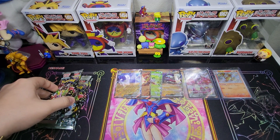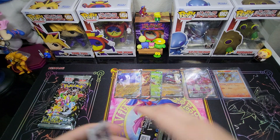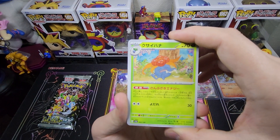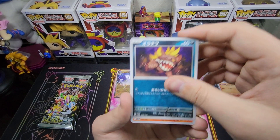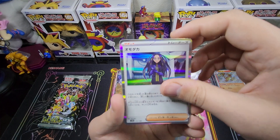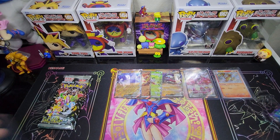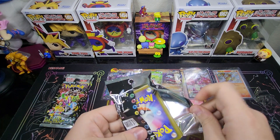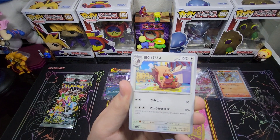We still have 5 packs left. Pulled a pretty good hit — is that Charizard? Now that's a fire hit right there, 3 from the back. We got Vileplume, Charmander, Staryu, a trainer reverse, and then just a regular EX again. We're getting shafted — where's my Mew? I'm hoping it's saving all these okay EXs and it's going to give me that Mew at the end. That's what I'm hoping for.